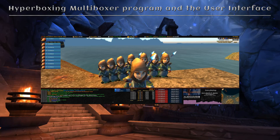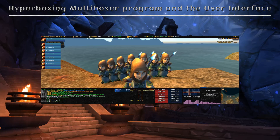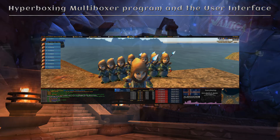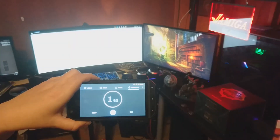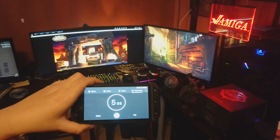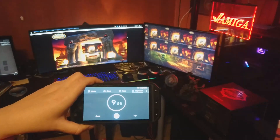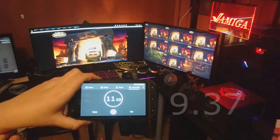Hello everyone, today we're going to talk about the Hyperboxing Multiboxer program and its user interface. This is how fast the program starts all the game windows and moves them into your configuration. Compare this with any other software out there — 9.37 seconds.